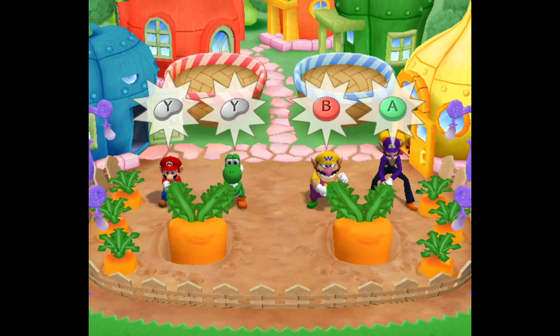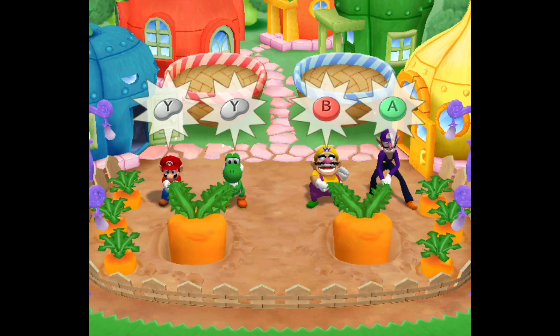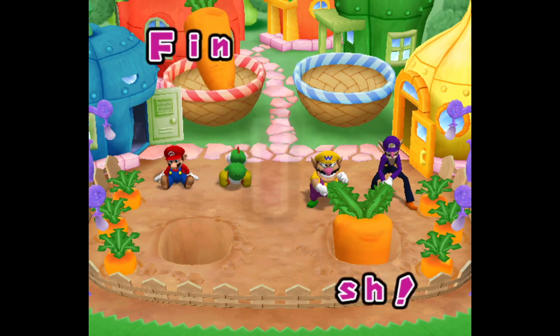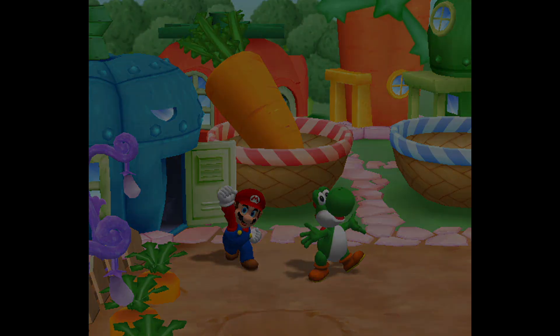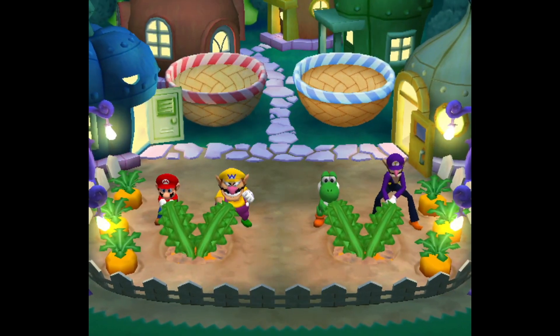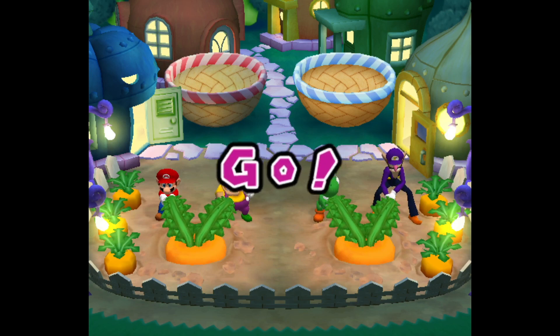You're working with your partner to press a button, and then eventually mash a button to try and pull a carrot up. It's about as much fun as it sounds. Whoever is able to alternate and hit the buttons fastest, as well as mash the buttons fastest, will win. So this is kind of 50% button masher, honestly.